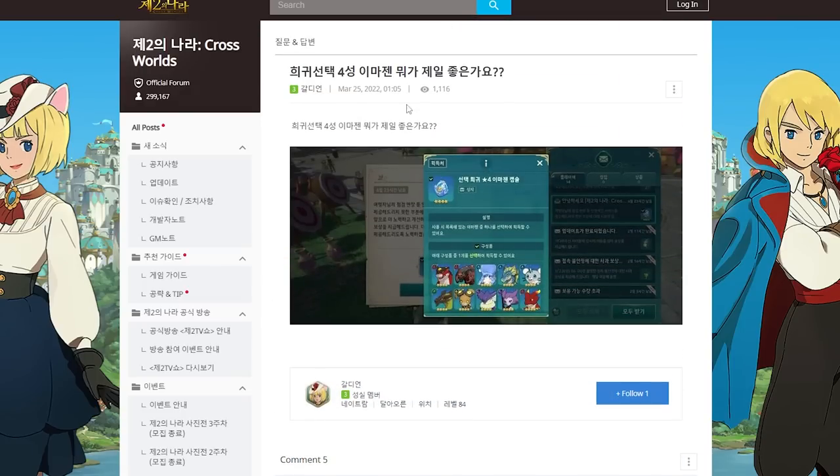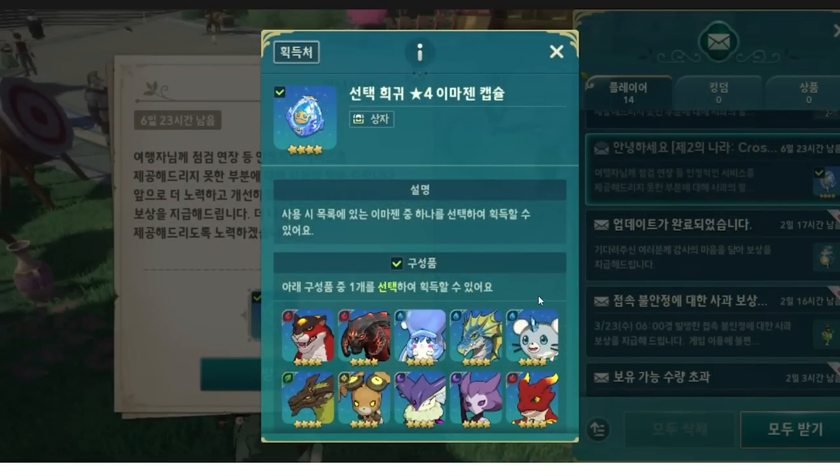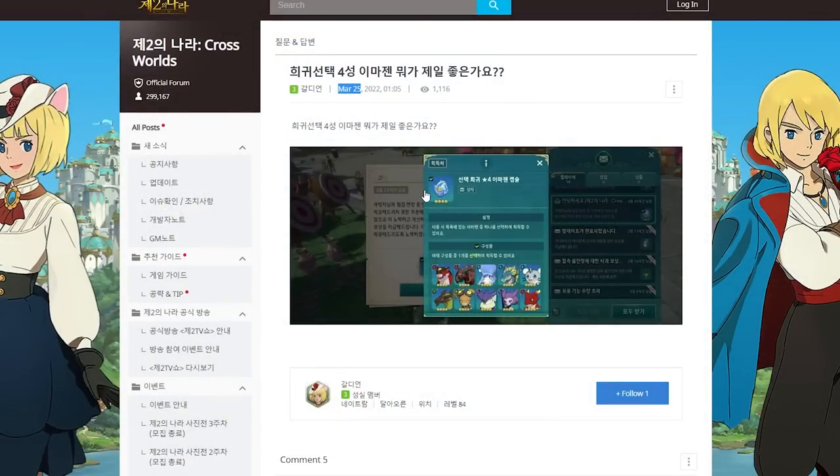This is just an example they put in the forum — a player asking which one they should choose. This was from March 25th. I don't know which celebration this is exactly, but you guys can see from time to time they give these selectors for free. You can see Helix here, and Kona also. I don't know which specific event this is.